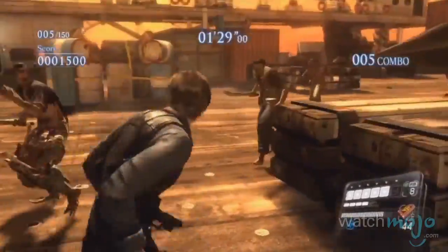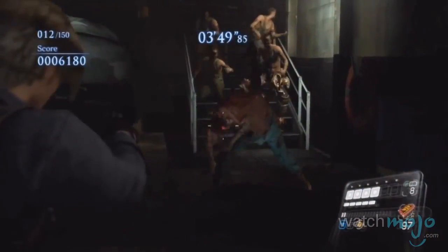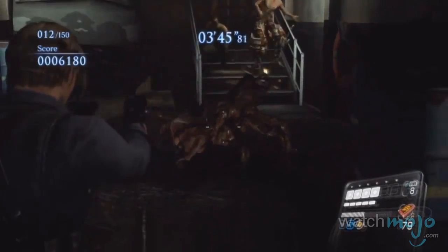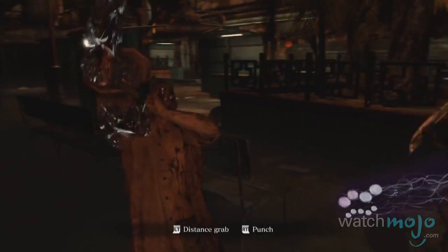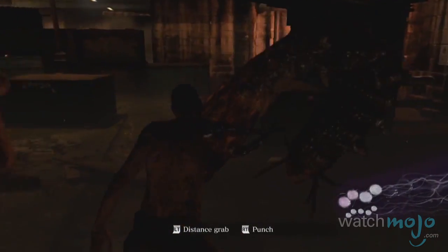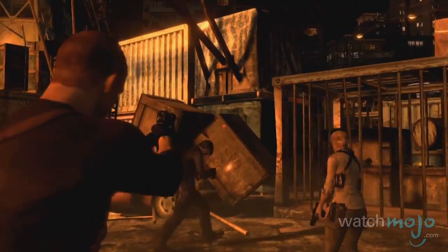A game bustling with high production values and interweaving storylines, Resident Evil 6 still manages to pack in extra modes and features. These include Mercenaries, which challenges you to earn as many points as possible within a set timeframe; Agent Hunt, which allows players who finished the game to join any online game by playing as the level's enemies; and Crossover, which gathers online players to join intersecting moments from your campaign.